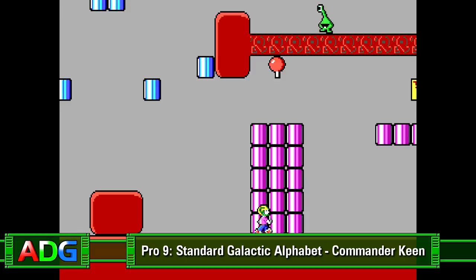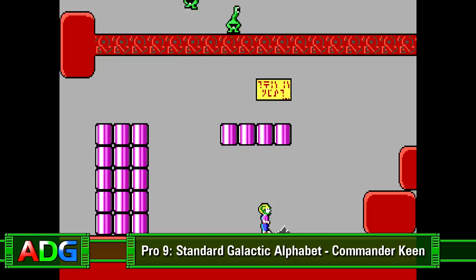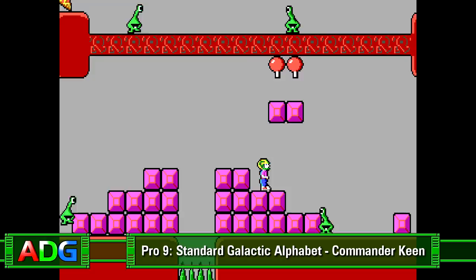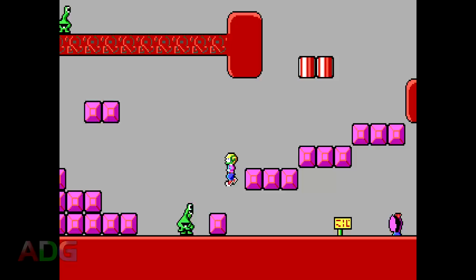Today on ADG Pro, we're going to take a crack at deciphering an alien language found within the depths of the original Commander Keen trilogy known as the Standard Galactic Alphabet. Anyone who's played the Commander Keen games will undoubtedly remember various signs found throughout with strange symbols on them. Well, these signs do actually have words hidden on them. Now obviously in today's day and age of the internet, we could decipher all of these signs and text in short order, as there's decoding keys everywhere online. But where's the fun in that? The whole point of ADG Pro is to have fun figuring stuff like this out for ourselves and to show a process by which it would be possible.